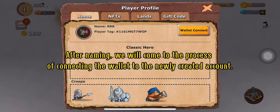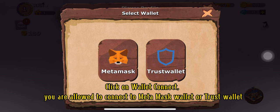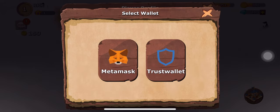After naming yourself, you will come to the process of connecting the wallets to the newly created accounts. Click on wallet connect — you are already allowed to connect to MetaMask wallet or Trust wallet. Note: the phone must have the MetaMask application or the Trust wallet available in order to successfully connect and bring your NFT into the game.